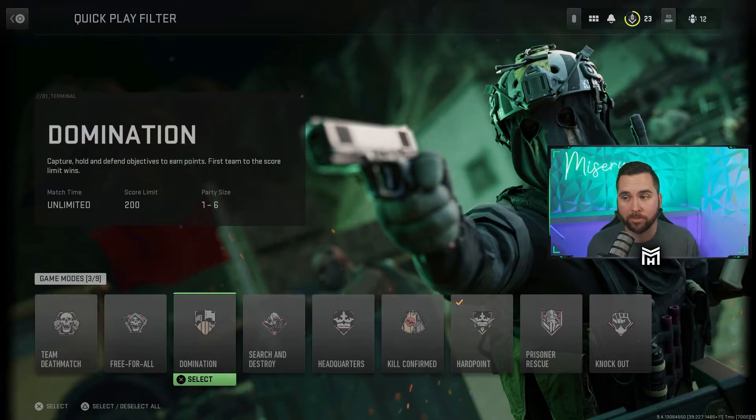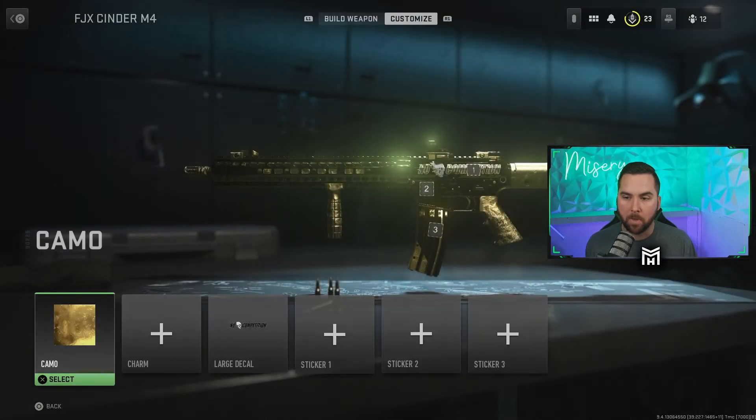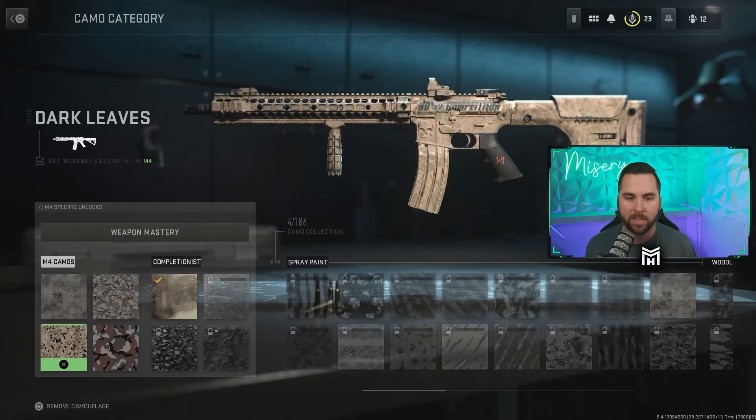Outside of game modes, let's look at the actual weapon itself. I do have the M4 already gold, which isn't a terrible grind. The main thing with this camo grind is you only have four different challenges — not the 20 or 30 we're used to. Some guns only have one, like launchers, where you just get them to a certain level. For the M4 the first challenge is get 50 kills, then 50 kills while ADS, and then once you're about three-quarters through leveling — max level is only 20 — you have to get 10 double kills.